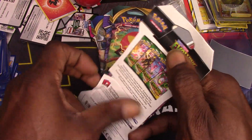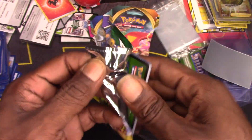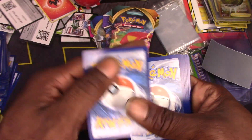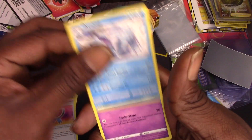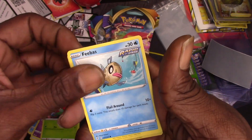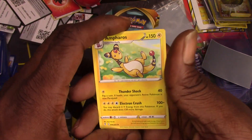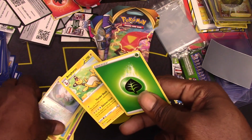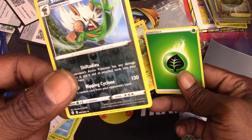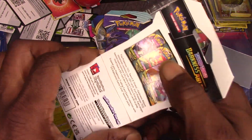Evolving Skies Five Below pack — maybe we can get that Umbreon, that sought-after Umbreon. Let's see. One, two, three: Ribbon Badge, Avalugg, Rimbaree, Eevee, Glaceon, Phoebus, Lilligant, Shiftry — non-holo rare. That Shiftry, is that a reverse holo? I guess it is. Nice, nice.